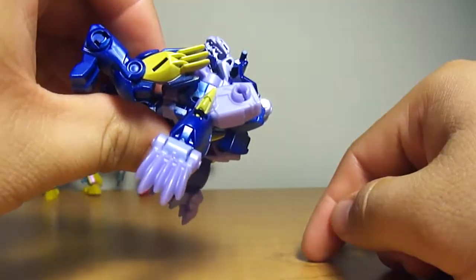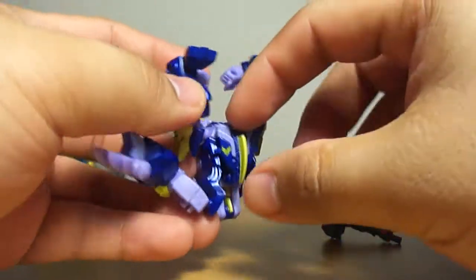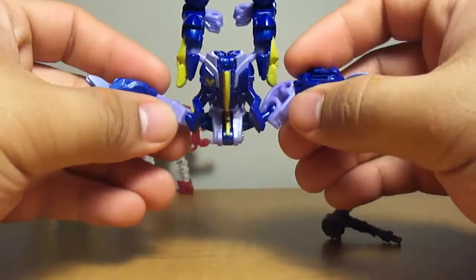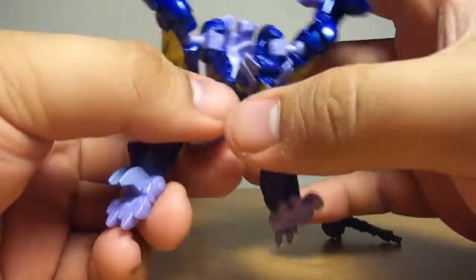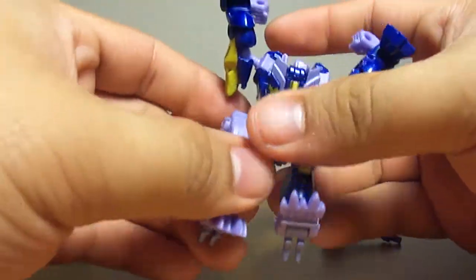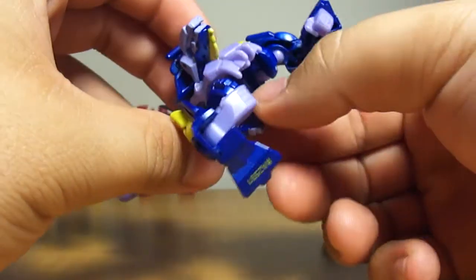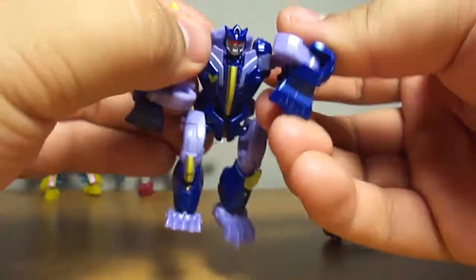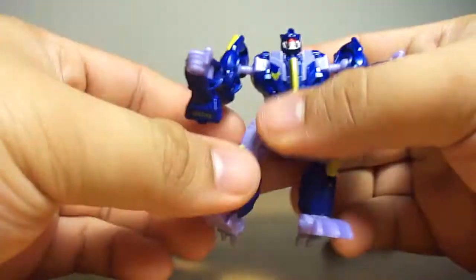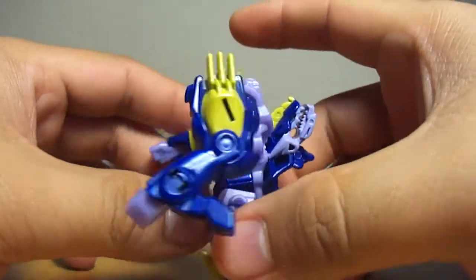For the transformation, you want to pull his head all the way back until it rests on his back, then flip this guy around, open his chest, take these two halves and close them together — kinda similar to the transformation of the Cybertron Optimus Primal with that skateboard thing. Then pop his head out and close it. There'll be a big open gap by design. Move his arms down, pull his fists forward, and there's Blight in robot mode.